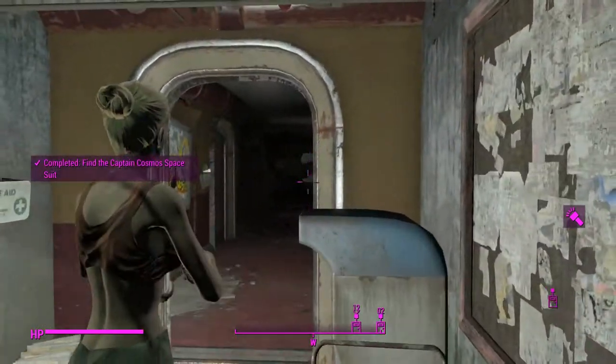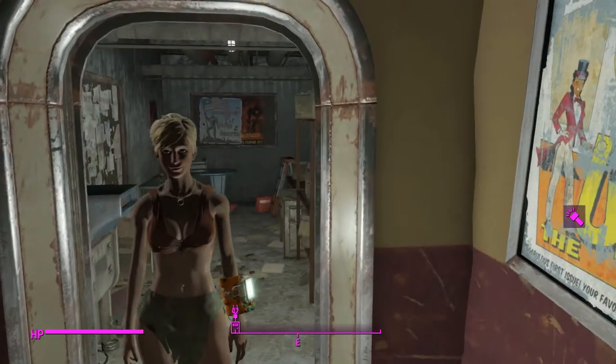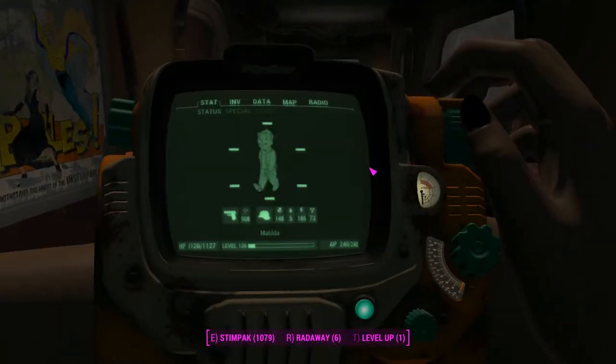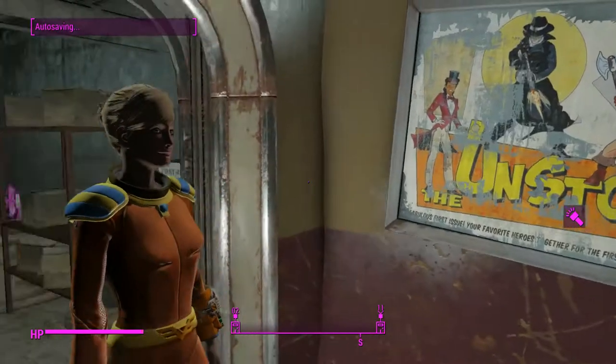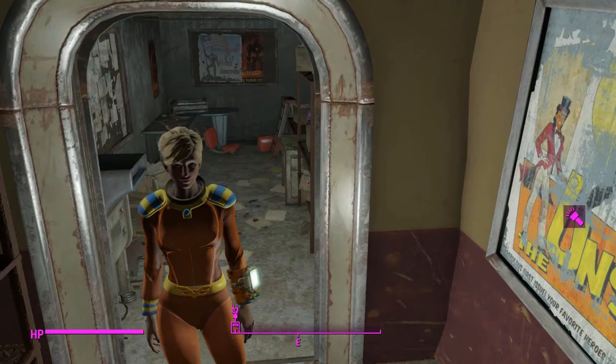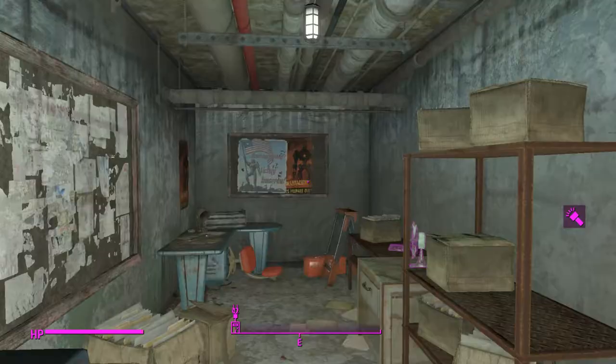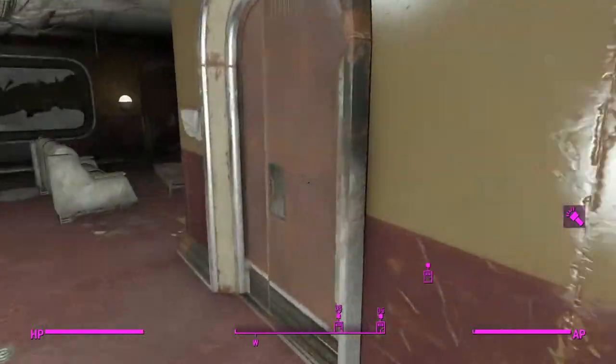Right now we've got the Grognak costume — obviously modified — and the little Pip-Boy of the Grognak variety. I thought that would suit. Let's go ahead and chuck on our spacesuit. Chucking on our spacesuit there — that's what it looks like. It's kind of goofy, but sure, whatever. Alright, so we'll move on from this.